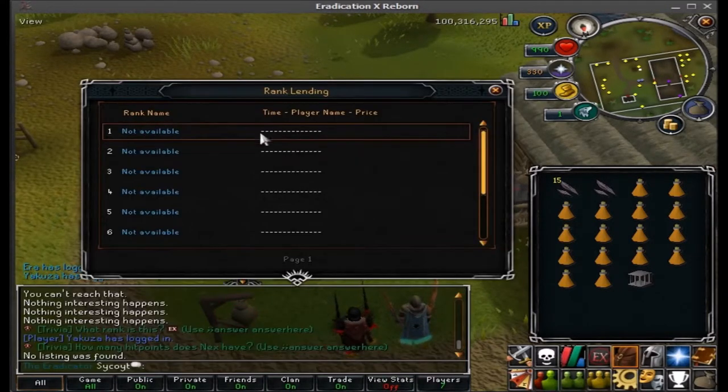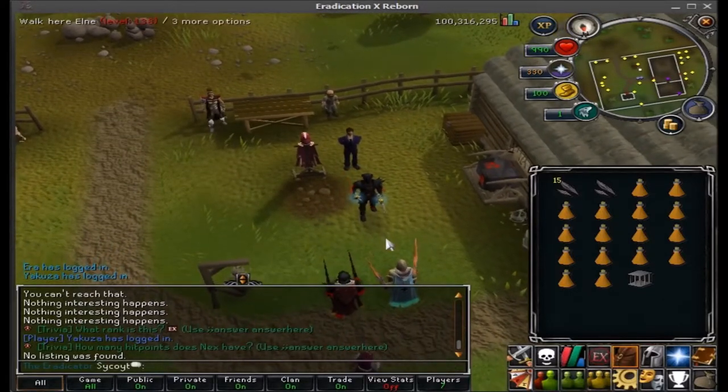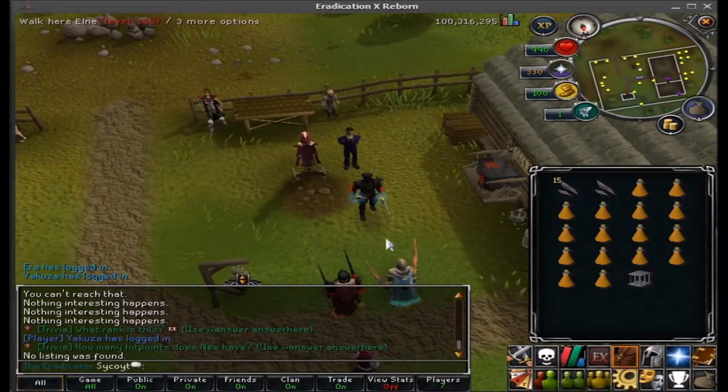It would be on page one and you would see my name right there and the price you would have to pay — I think it's like one bill or so. That's a way you can attain the Eradicator rank, or you can attain it by donating in game.